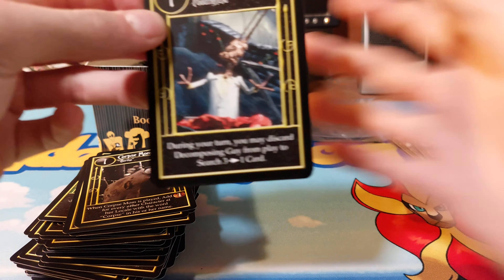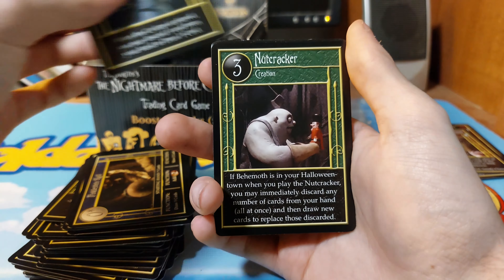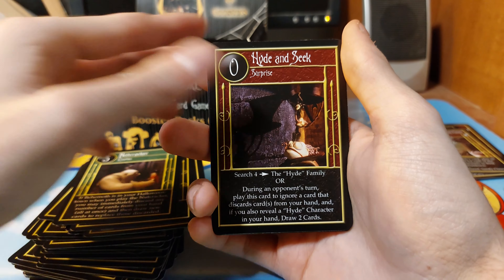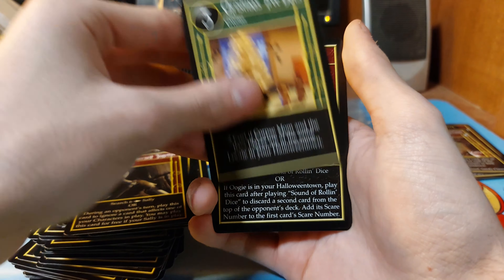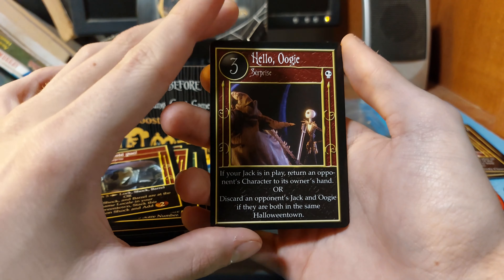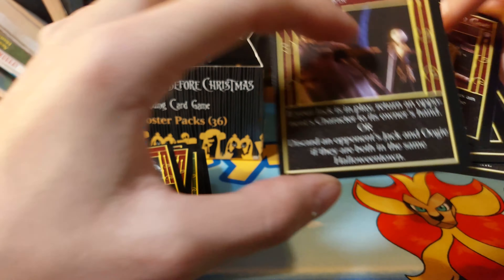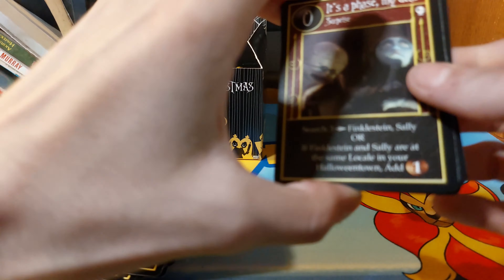I thought by now I would see one foil card, because we've opened up enough to hopefully get one. Let me go through these a bit quicker. Hello Oogie. How many packs have we gone through? Eight packs in total and I haven't seen one foil card.